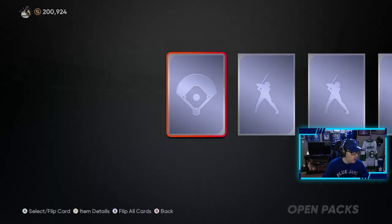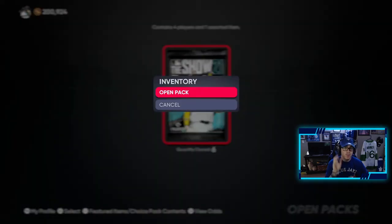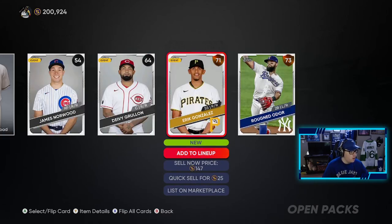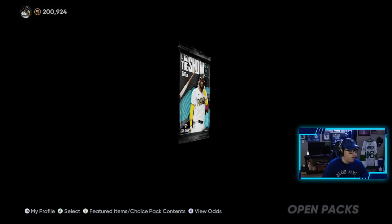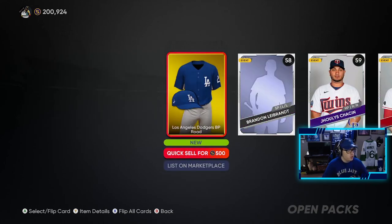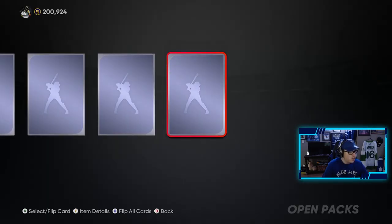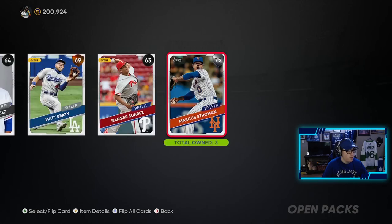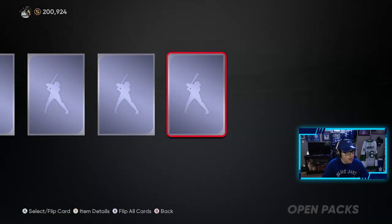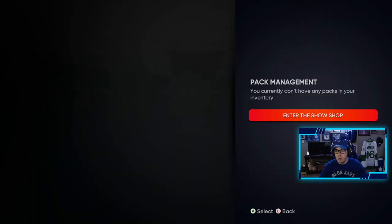This is getting ridiculous that we have yet to pull a diamond. Seven more to go and I'm very sad. I feel like I've been very repetitive this video, but it's crazy I haven't been gifted a diamond yet. We get a Dodgers batting practice uniform — that's all I've been getting. Still yet to pull a diamond player. Two left, and then we are calling it a video. We tried our hardest. We pull another Stroman — two Stromans in this video, three overall. Last pack for the video and not one diamond.